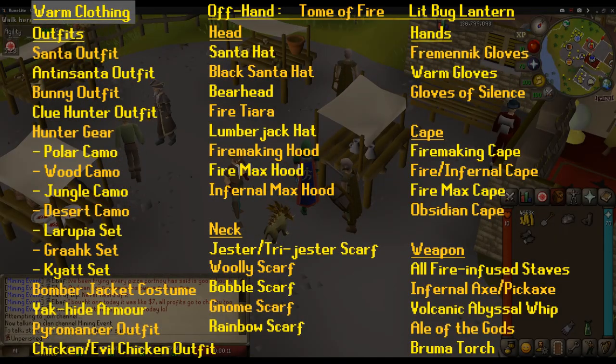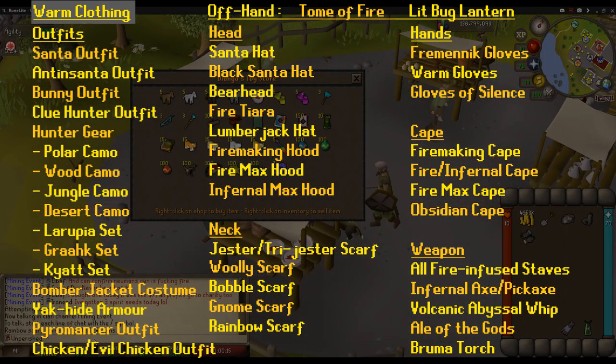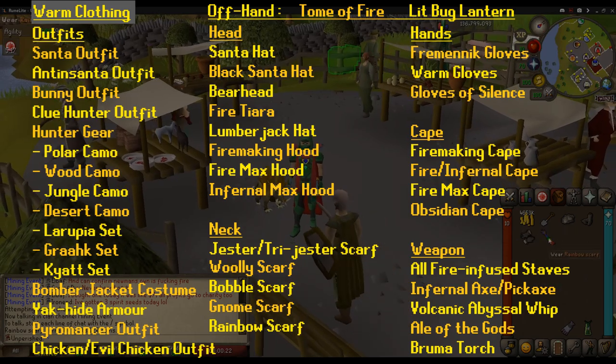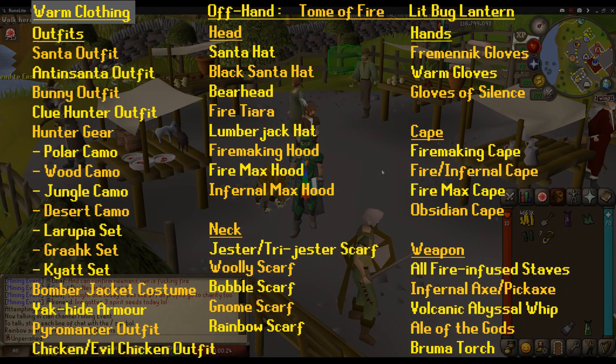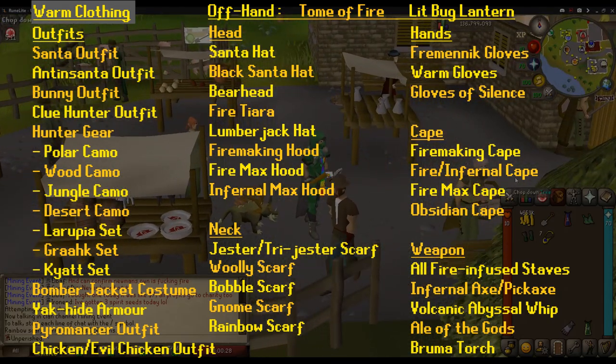If you want to use a rainbow scarf rather than another piece of warm clothing, I actually recommend it because it's only 120 coins from Diango, and it frees up a slot for either graceful or the pyromancy outfit. And if you didn't know, the pyromancy outfit gives you a 2.5% bonus to firemaking experience.